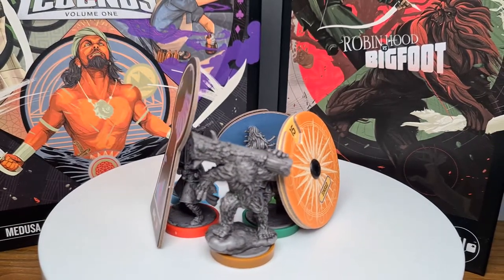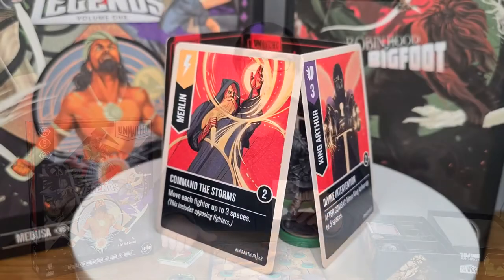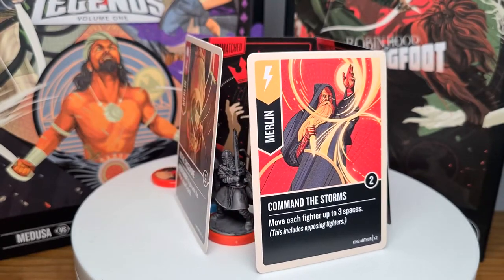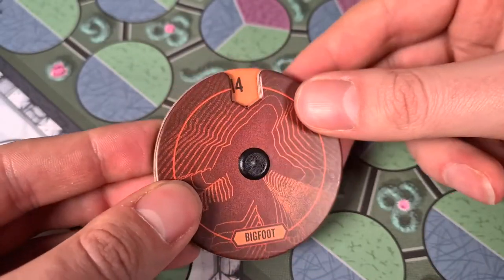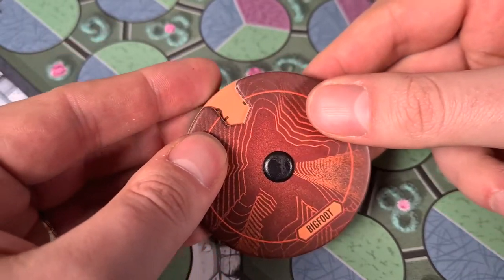The final action is scheme, which requires having a scheme card in hand — these do powerful things when played at the right time. On your turn you do two actions total: you could move twice, attack twice, scheme twice, or most likely a combination. Once you've done your two actions your turn ends and play passes to the other person. When your opponent's health dial hits zero, you win the game.